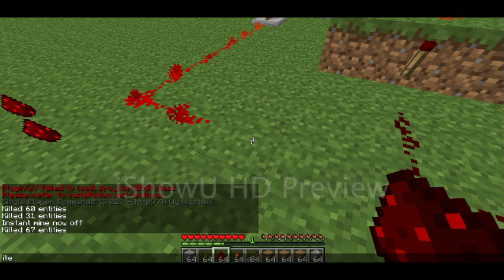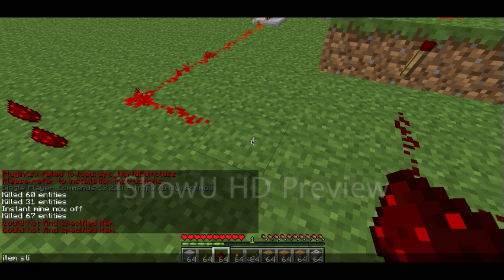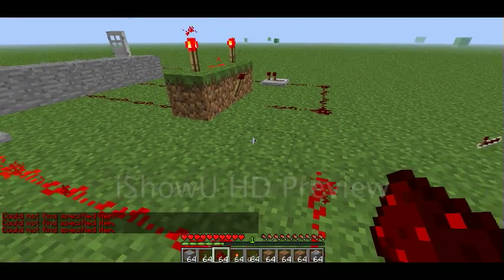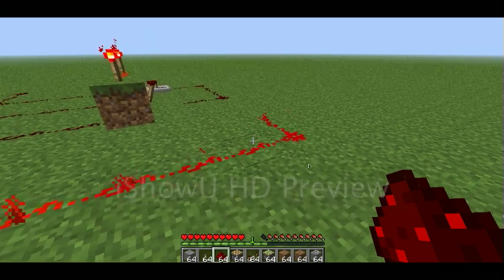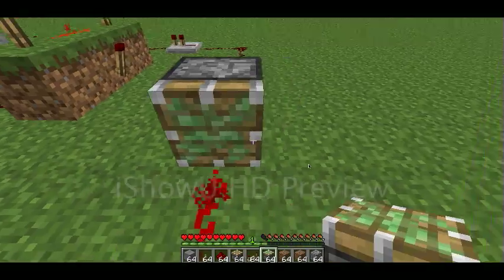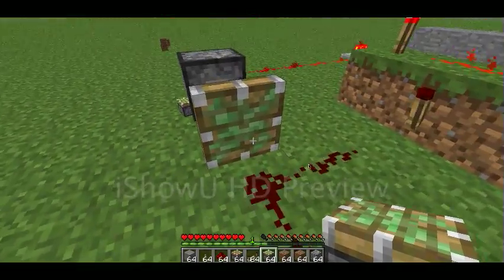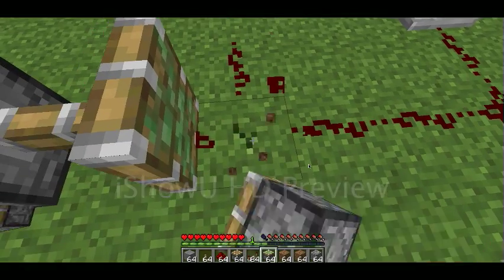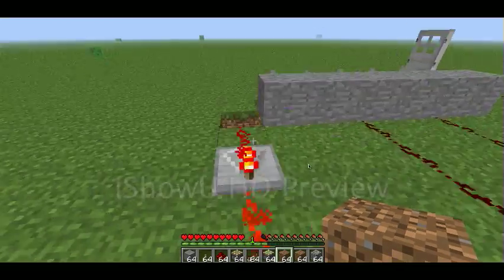And then you're going to get a sticky piston. Alright, I got a sticky piston. I'm going to put a sticky piston right there. I'm going to put a block right there. So now you've got an anti-theft combo lock.